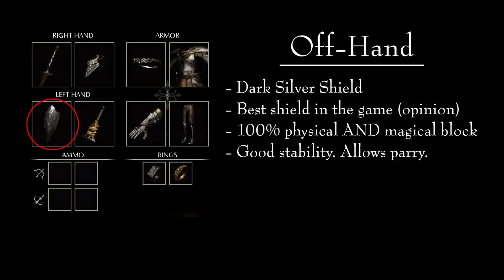In the offhand we are running the Dark Silver Shield. This is, in my opinion, the best shield in the game. It provides 100% physical reduction, 100% magical reduction, and good enough stability to block a few hits. It also has the ability to parry. For its weight, you will not find a more efficient shield, especially for PvP, where magic spells are very dangerous.